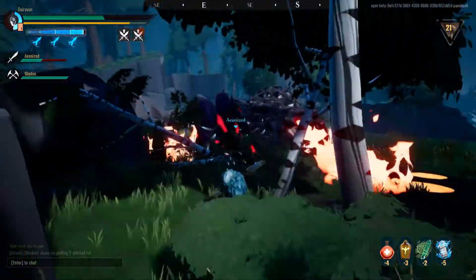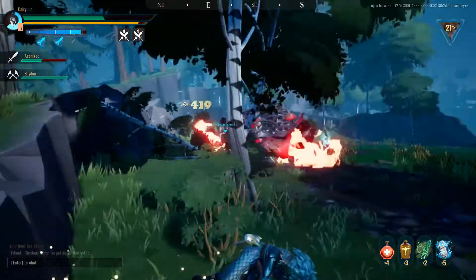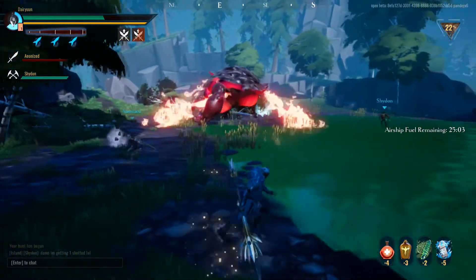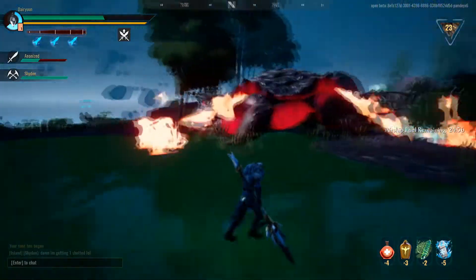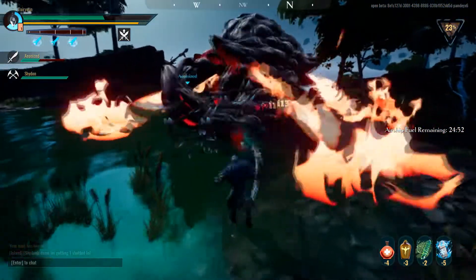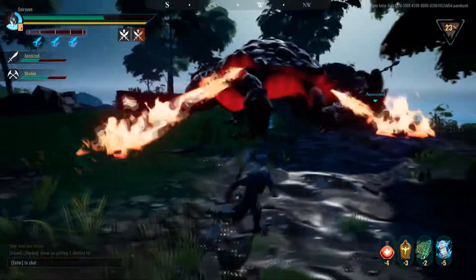Here come the Fire Vents. They still act the same in terms of range during regular battle and during the Enrage. But like I said, it's actually able to move forward now — it couldn't do that before. And it can also do other attacks, as you're about to find out.